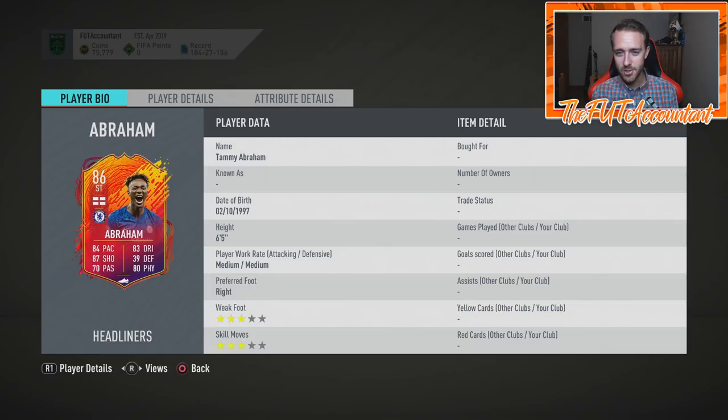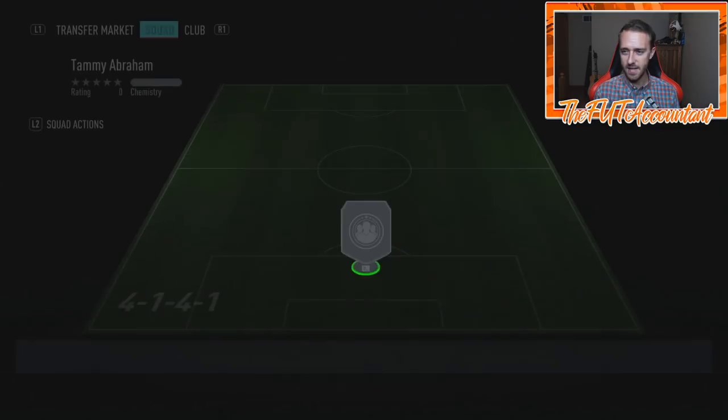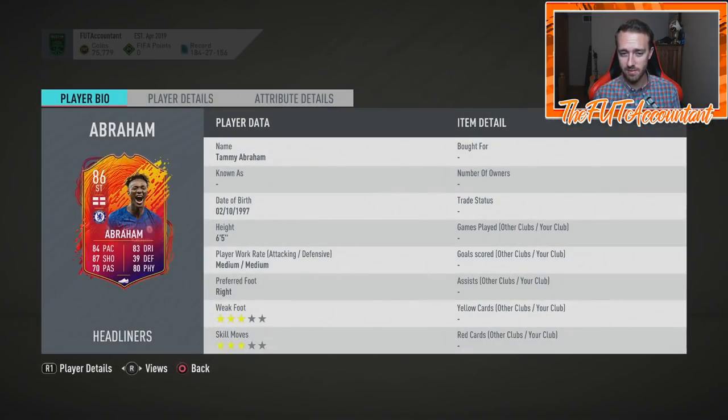Now let's talk about SBCs. What is it with EA and liking to give away cheap Premier League English strikers as SBCs? We had a Vardy Player of the Month SBC with almost identical requirements to this — an 83-rated squad with a Team of the Week, one Premier League player, 80 chemistry. You just chuck in some Premier League players, get an 83-rated squad, and you have yourself a live upgradable item of Tammy Abraham, who is playing very well in real life right now.